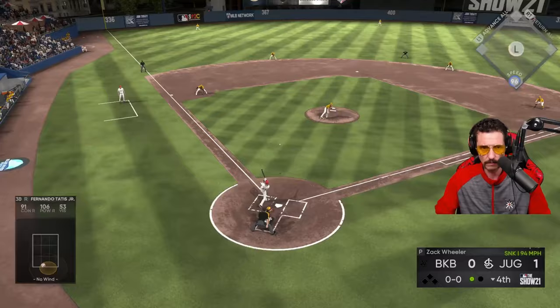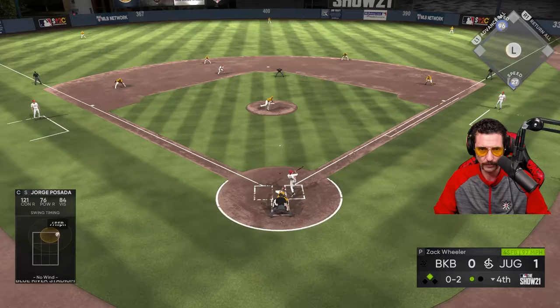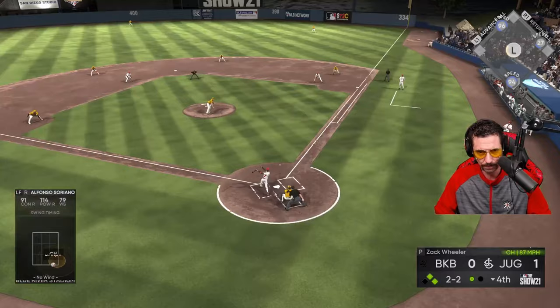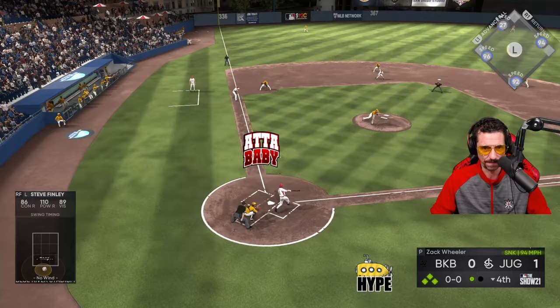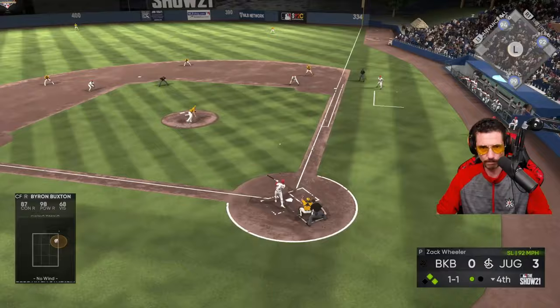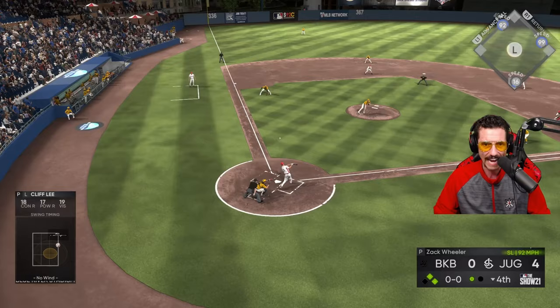Just embarrassed Jimbo right there. Tatis, get up baby, get out of here — oh! Is that gonna find grass? I'll take a little bloop right off the mouthpiece. Ground ball through the right side — I'll take that all day. Hey, sometimes you just know how to hit. Finley, get to home — 27 speed, get there with your fat ass — safe! Buxton, get up and out of here — get over his head — you got yourself a cushion now, baby!